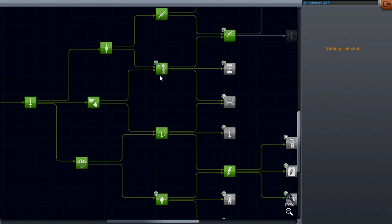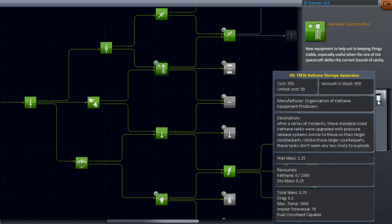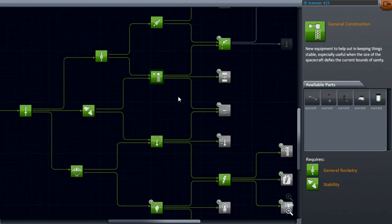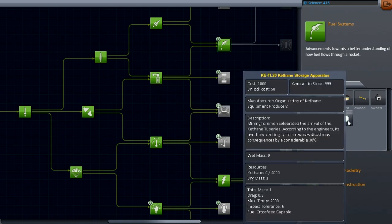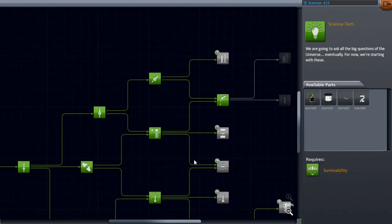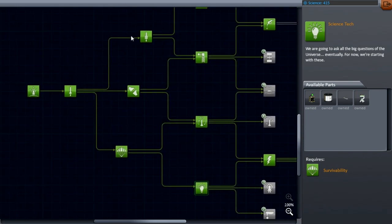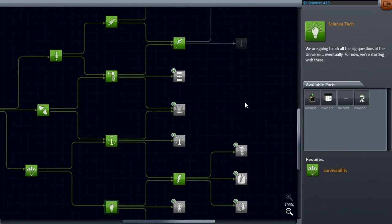I had also added the Kethane mod, so I have to go through the nodes I've already opened up and do the research purchase on each one to get Kethane parts available. It looks like that's all of them — no more with any numbers on them. We've got 415 science.